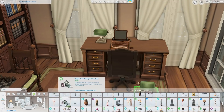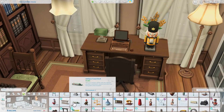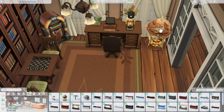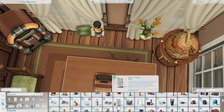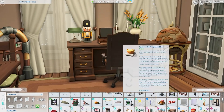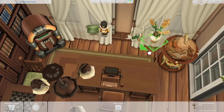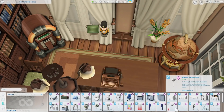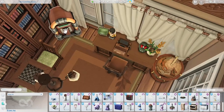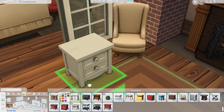I also ended up adding the globe bar, which fit in perfectly. The office ended up looking super cute — very traditional and cozy. With apartments I tend to go quite modern or cozy-homey, but not this traditionally styled, so it was a nice change of pace. I also really like adding the typewriter computer from Cottage Living — it fit the style perfectly.